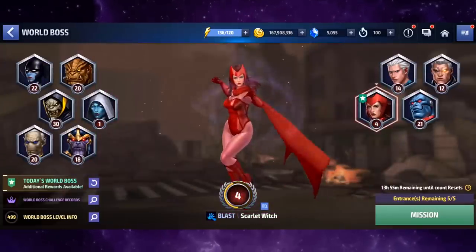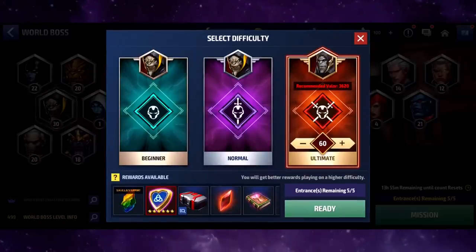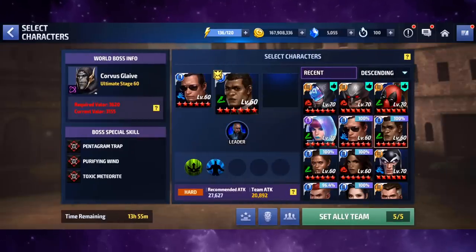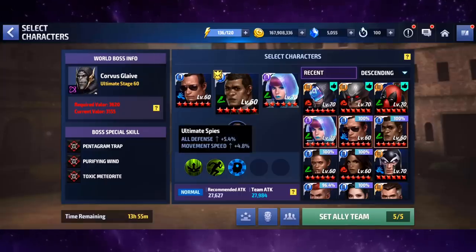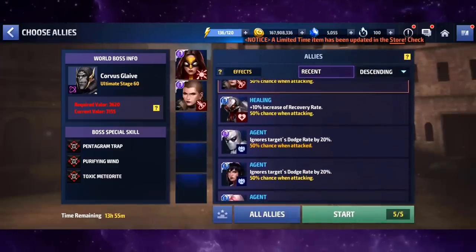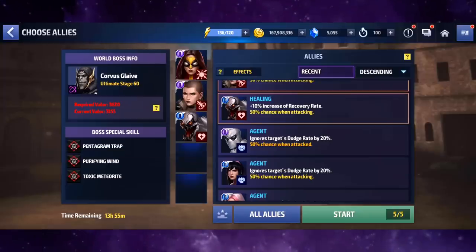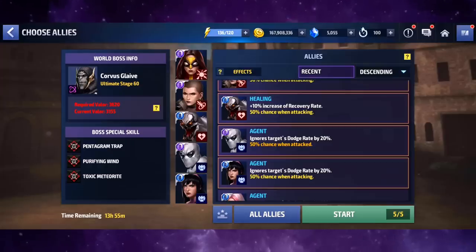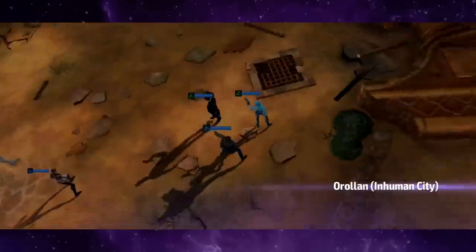We're going to go up against Corvus and also try her out against Proxima — stage 60 might be too much but we're going to try it with the Ultimate Spies team. We're going to give her some defense and some healing to counter the toxic meteor, and 40% ignore dodge to go along with the 37% she already has, giving pretty much 80% total.